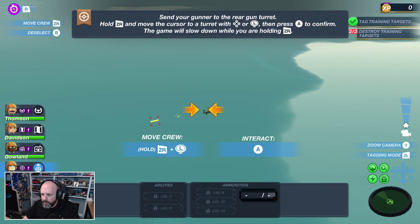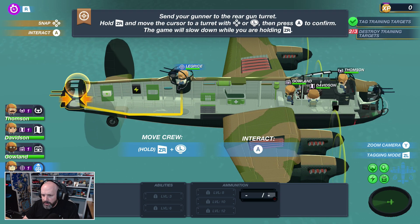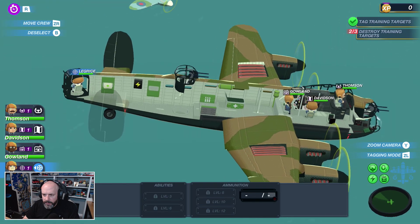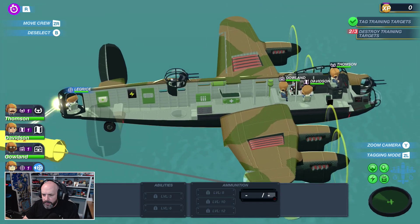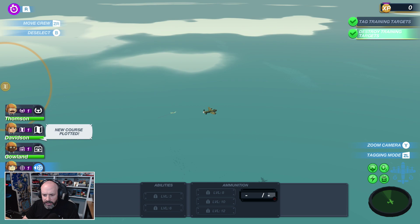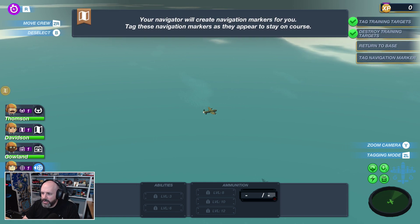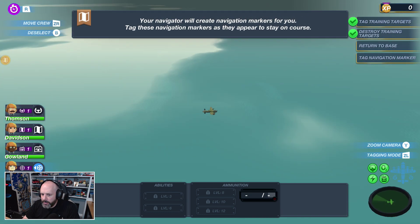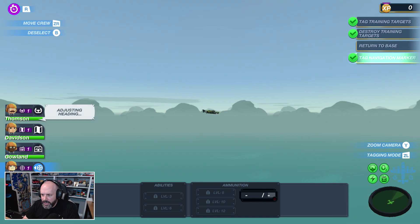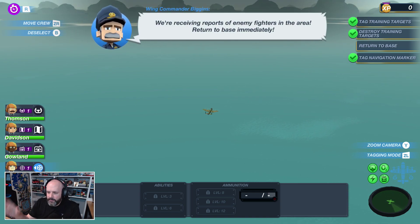Send your target to the rear gun turret — hold B, then ZR, and put him there. Your navigator will create navigation markers for you; tag these navigation markers as they appear to stay on course. Where are my navigation markers? They must be over this way. Hold ZL, tag it, and then we're going to go. This is really interesting — I like the overall gameplay here.